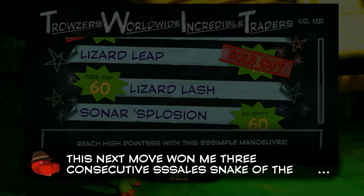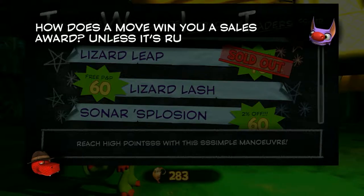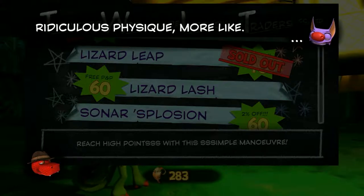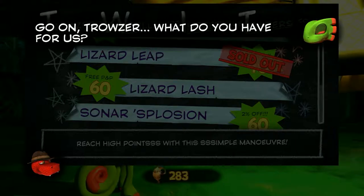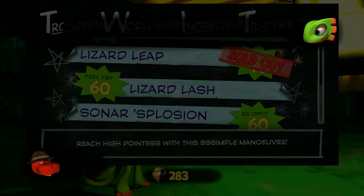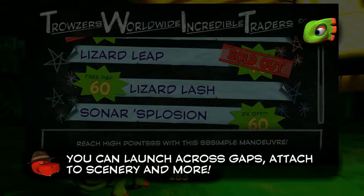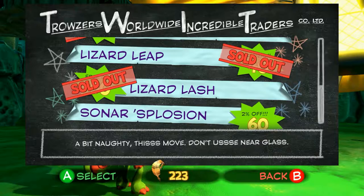Three consecutive sales, snake of the year awards — not bad. I guess it's not a very competitive business, since your only competition is moles. Ridiculous physique — that's one way for a snake to wear pants, but you could just wear a sundress instead. On our Sonic Boom, 2% off. So 1% would be 6, so without the 2% off it would be 72 quills. We get a discount — nice.